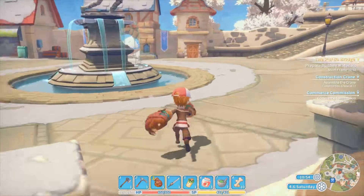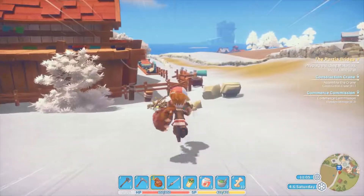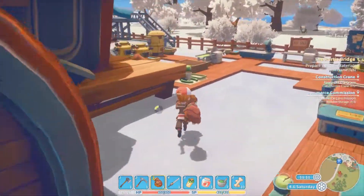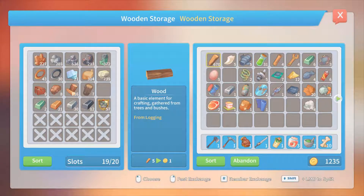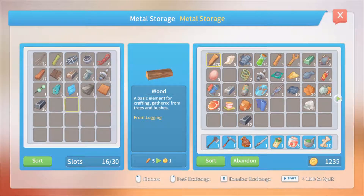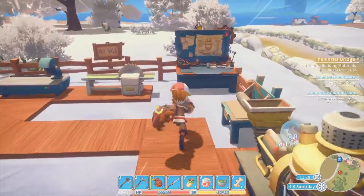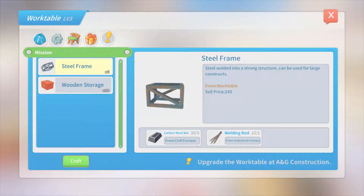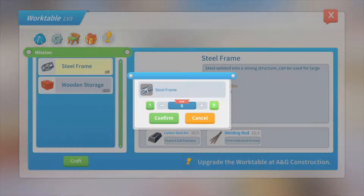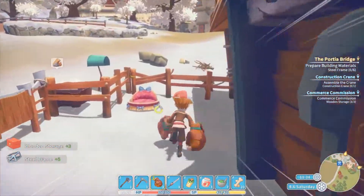Let's go ahead and head on over to start seeing about making some steel frames again. I wonder how much steel we actually have currently, because we have more than enough welding rods. Our steel is not looking the best — we have one of the six steel frames; maybe we can make the rest. We need to craft three of these, keep going, then we need to craft five more. That's actually both commissions done in one day! Easy street.